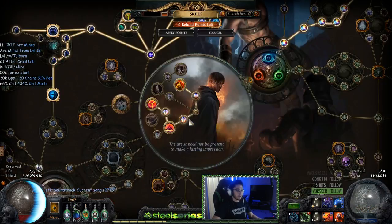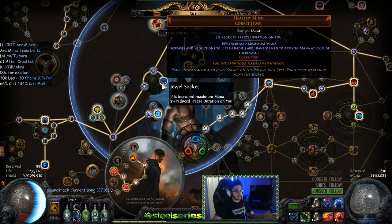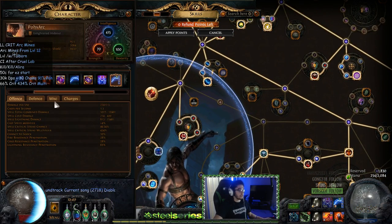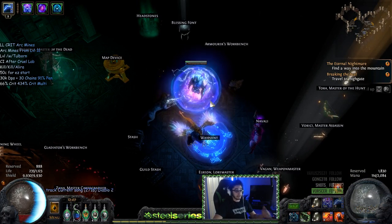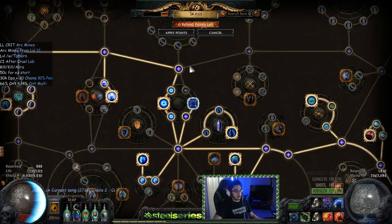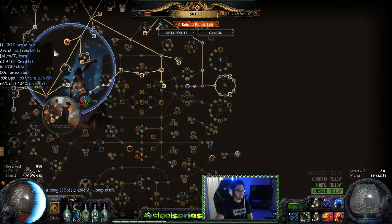For jewels, I'd highly recommend using a Healthy Mind until you have GG gear — it adds the mana regen you need. My character is running 149 mana per second regeneration. For other jewels you pretty much want crit multi, crit multi with ES, and mine laying speed. If you have enough mine laying speed, focus on global crit multi, crit multi with spells, and crit multi with lightning damage.